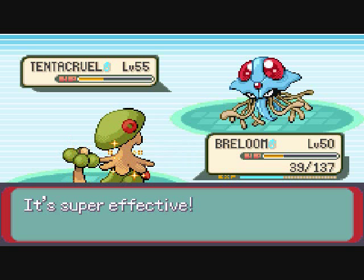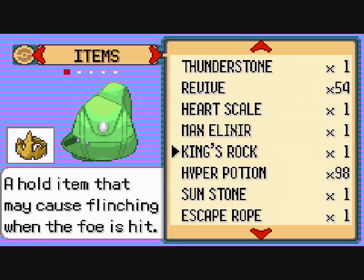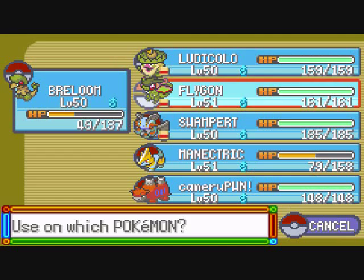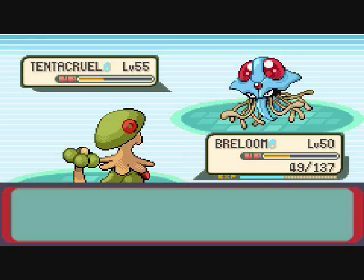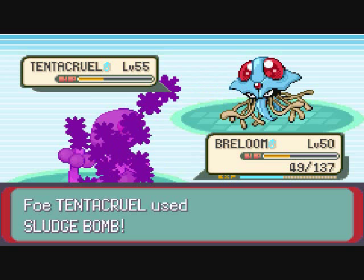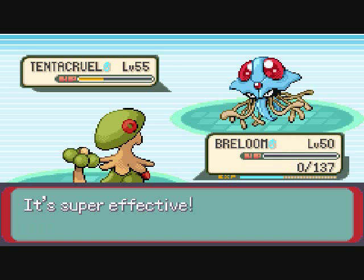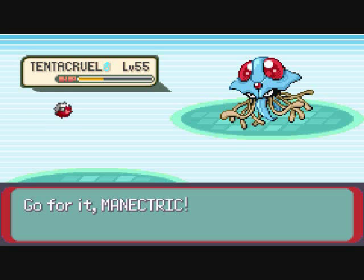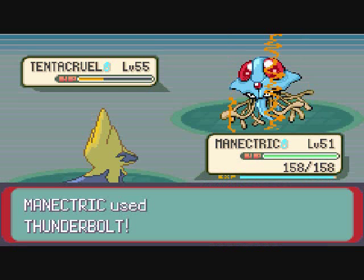Tentacruel is about to go down. I used a Full Restore on my Manectric. My Breloom just died to a Sludge Bomb, so I choose out my Manectric, and my Manectric goes for a Thunderbolt and kills off that Tentacruel. Tentacruel dies — yay!